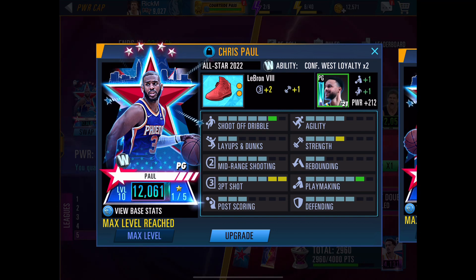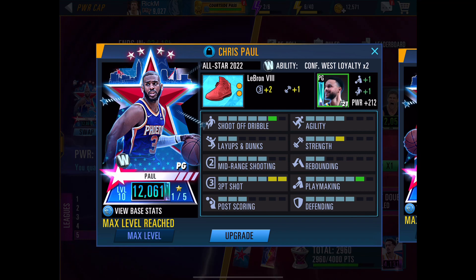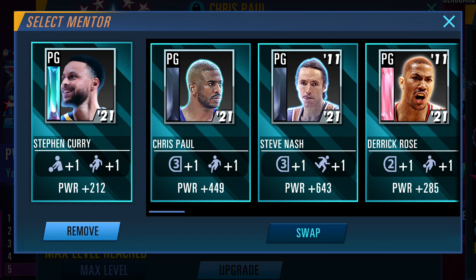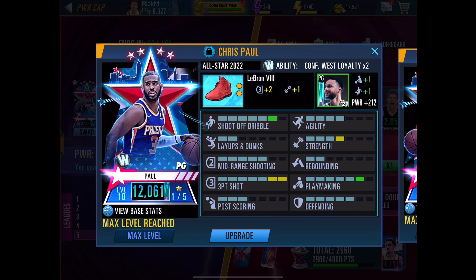The most important position of course is the point guard, so I did max out on 3-point shooting. That's why I am using Curry as my mentor to add playmaking and shooting off the dribble. Again, attributes really make a huge difference in gameplay.